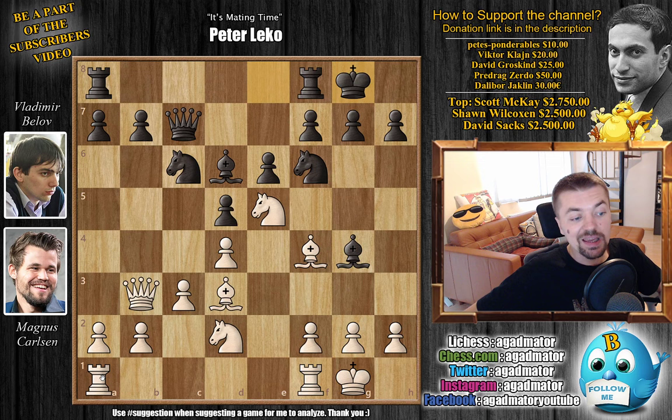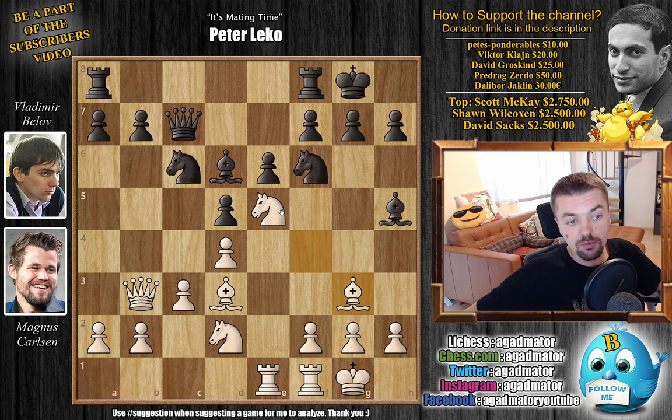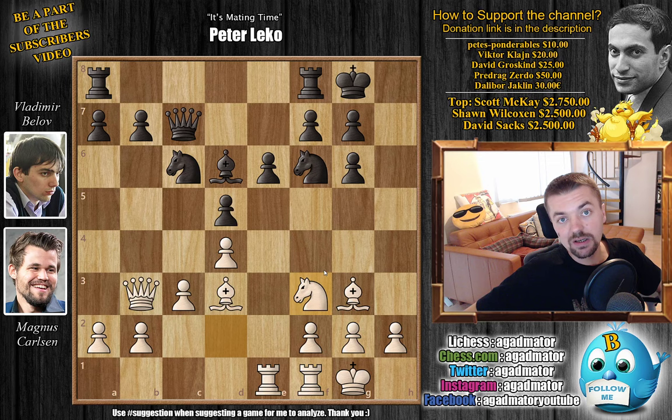Belov also castles, and here R8 to E1 — mobilizing pieces. Bishop to H5, getting the Bishop out of harm's way, and now Bishop to G3. Now the Knight can move and the Bishop is nicely protected. Bishop to G6, and here Magnus grabs it with Knight captures on G6, H captures, and the other Knight now comes to F3.